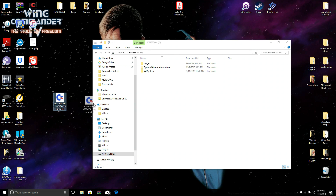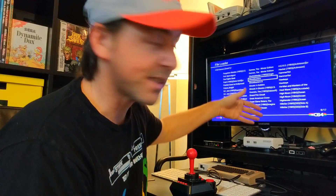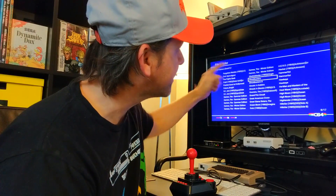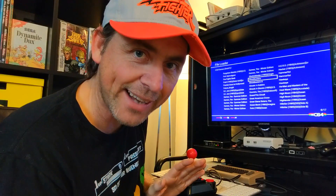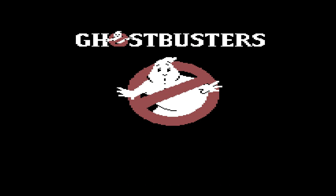Here's a memory card. Just drag the file across like that. We're not going to do any alterations to it right now — I just want to load it up as is and show you what happens. So we've put the Ghostbusters file onto the USB drive and plugged it in. Here is my list of games with D64 files — that's Ghostbusters right here, the one we just downloaded. We haven't done any hacks to it yet. Just going to start that and get it loading. Ghostbusters!